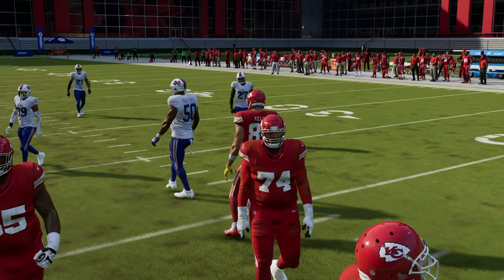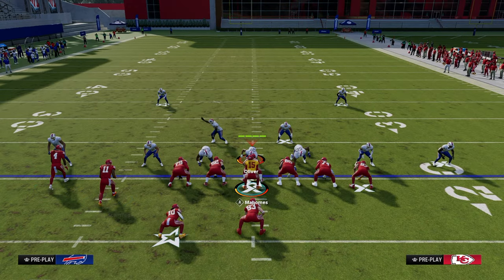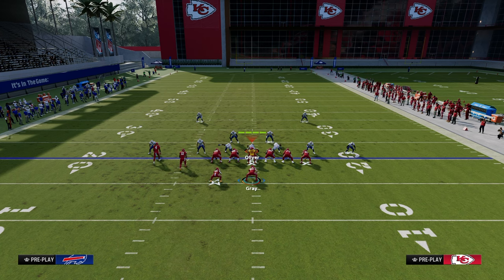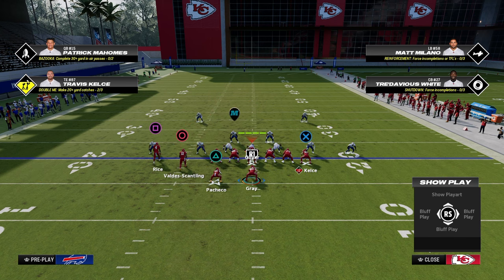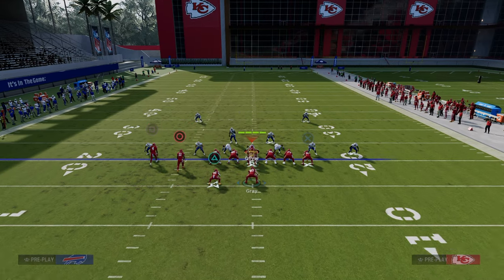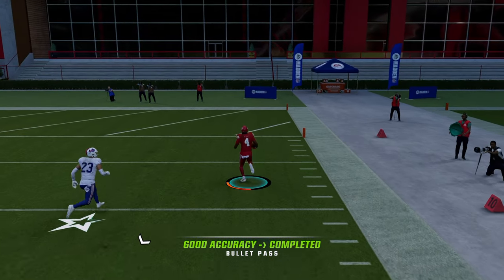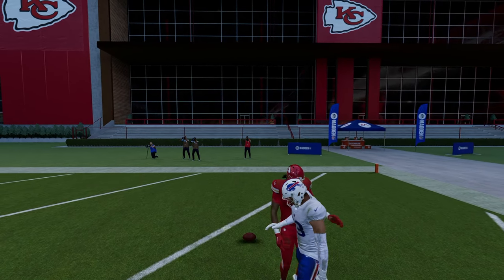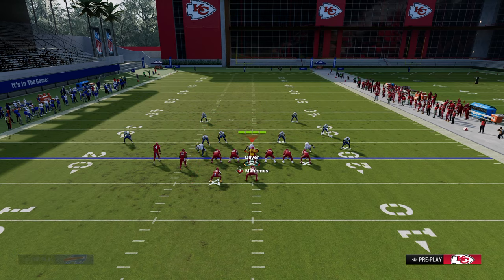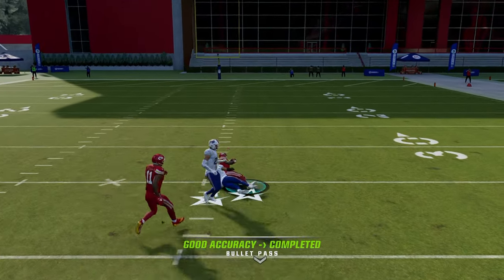Since we're on the topic of Play Flats, I want to cover the cover three bomb out of this formation. The way we manipulate cover three is we're going to streak the slot receiver — we have to have this post coming from the wide side of the field. It is a little bit of a giveaway, but in a no-huddle situation it's typically fine. Use your tight end on a corner and then whatever you want underneath. Once that post crosses the face of the safety, it's going to be a touchdown pretty much every time against cover three.